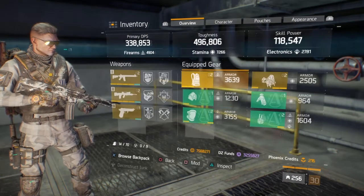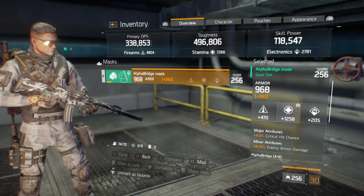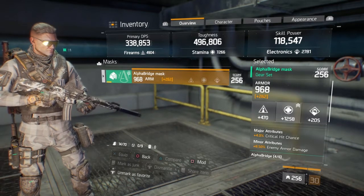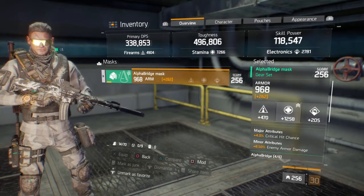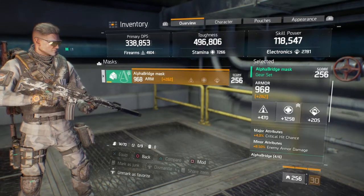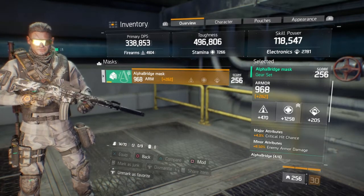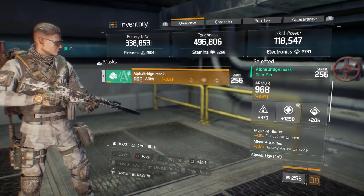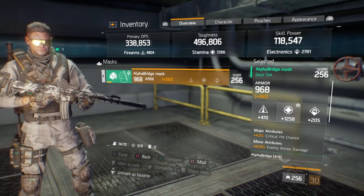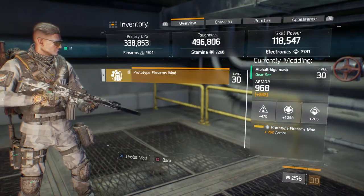Gelelim maskeye. Maskede Major'ınız Critical Chance olacak — maksimum 4.0% ile çıkıyor. Minor'ünüz ise Enemy Armor Damage olacak — maksimum 8.5-9 civarında çıkıyor. Gördüğünüz gibi Staminası 1258, Armour'u 968 — yüksek bir seviye. Bunun modunu da Firearms yaptım, az önce sebebini açıkladım.